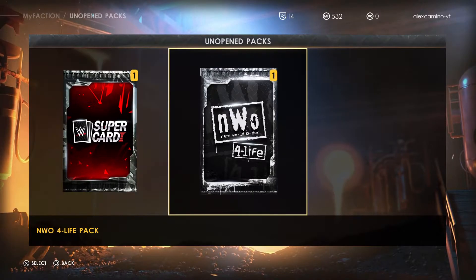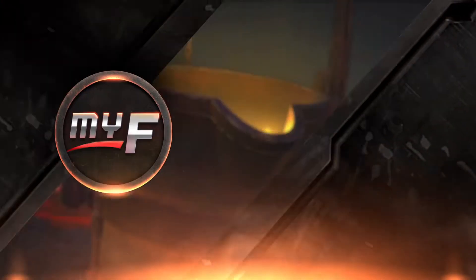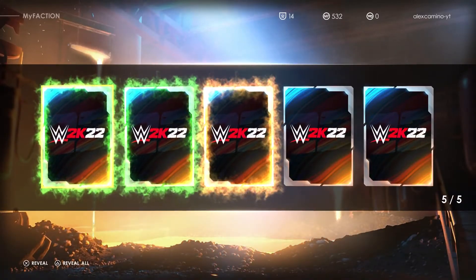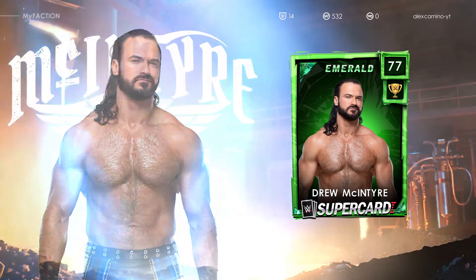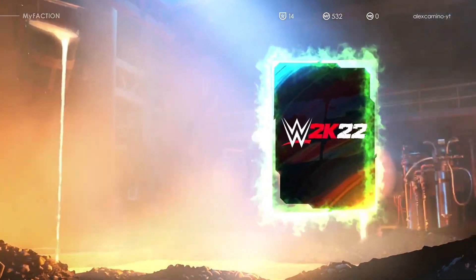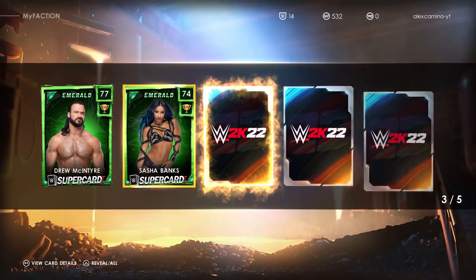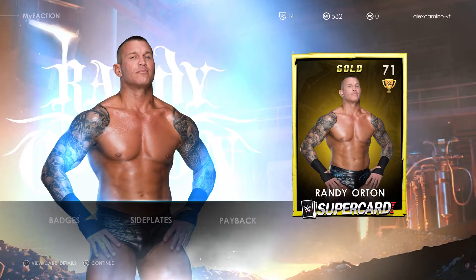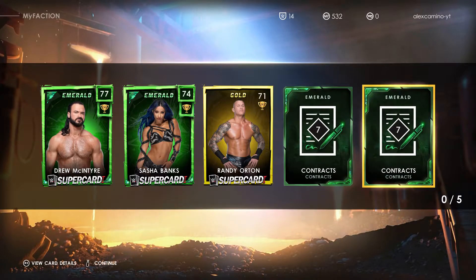So we have two packs left — the Supercard Locker Pack and an NWO for Life Pack. I thought I'd opened that before, but obviously I haven't. I thought it might have crashed, but it didn't. So let's see — Drew McIntyre, an Emerald Drew McIntyre card. And another Emerald — it's a Sasha Banks Emerald card. This is a Gold — Gold Randy Orton. Emerald Contracts and another set of Emerald Contracts.